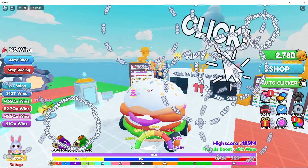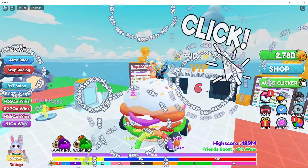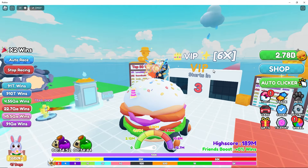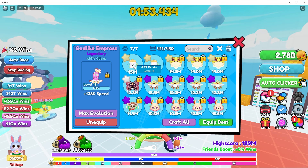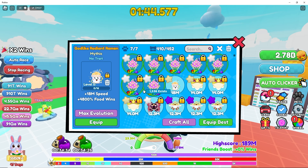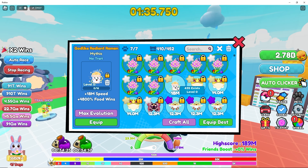Fix that bug to make my life easier — I beg of you. All right, so we are at 12.7. Check this out — this is pretty wild. We go here and we're gonna craft — bam! You see what happened? Immediately we're getting the best pets equipped automatically.